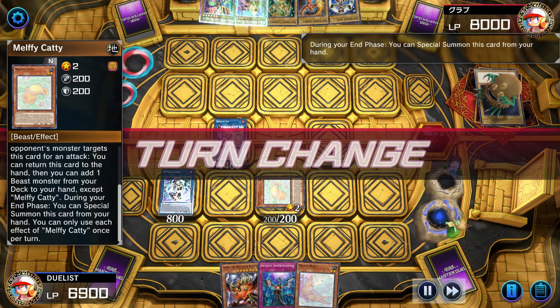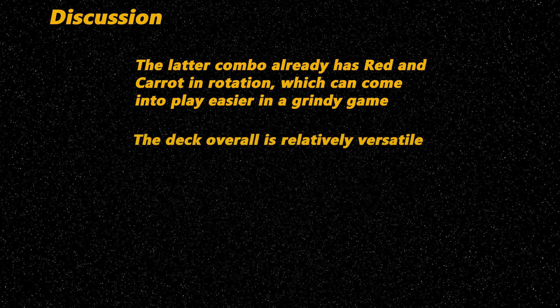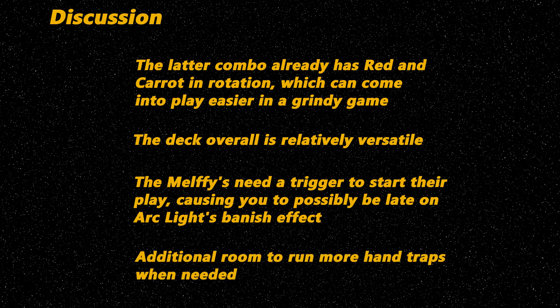The opponent's turn will play out exactly the same, so I'll skip that here. The main difference between the two combos, aside from the starting point, is that the latter combo has both Red and Carrot in rotation — one summoned from Gigantic, the other from Starter — which may have some implications in the grind game. This deck is versatile in its combo lines and can play through negates relatively well. Since it needs a trigger to start, you can be a little late with the synchro summon of Arc Light against Tearalaments; they could have already milled a couple cards before it is on the field — an inherent weakness of this deck.